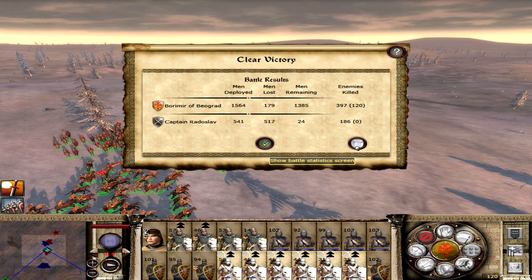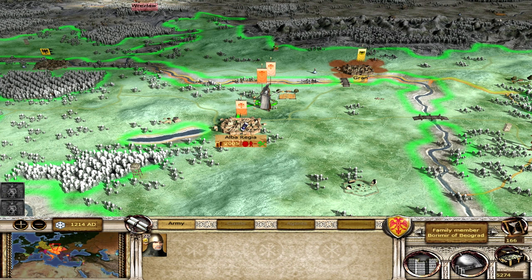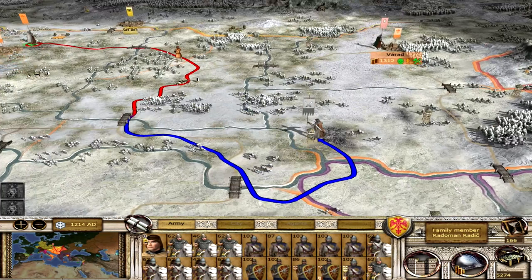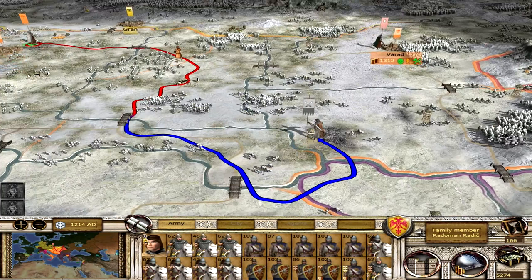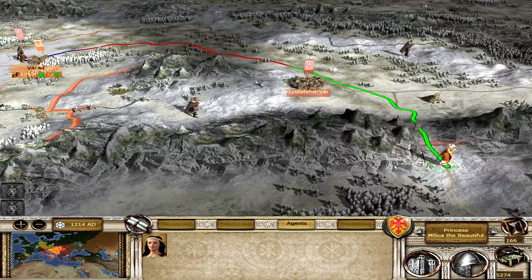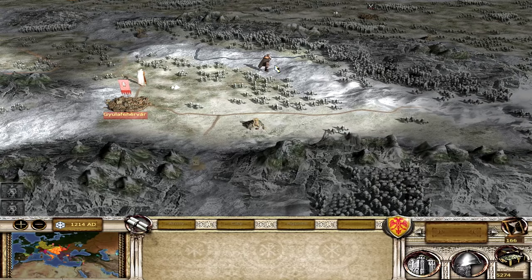Finally killed off Captain Radoslav, the treacherous bastard. Now I need to either retrain a little bit or get new troops, then keep making my way east. I have to get rid of one more rebel army and then we'll be up towards Hungary. I'll merge everybody together. That's the Polish army over there. The guy I'm trying to seduce - 66% chance. I want you to keep an eye on him so I don't lose sight of him. Hopefully we can actually get him.